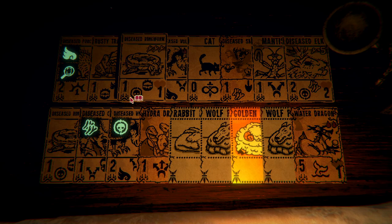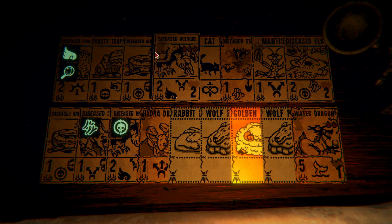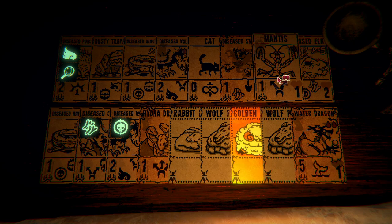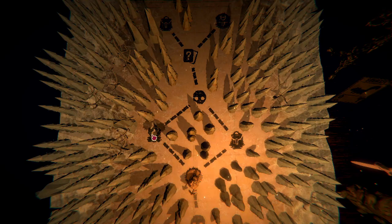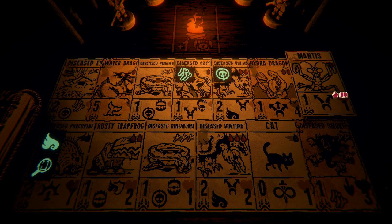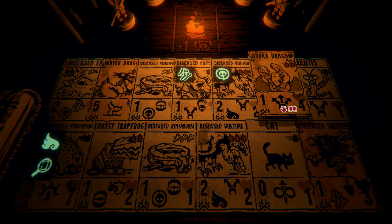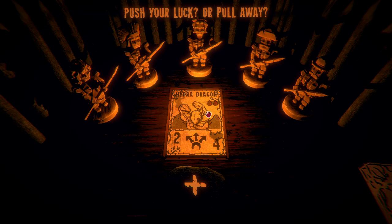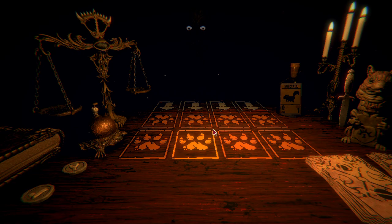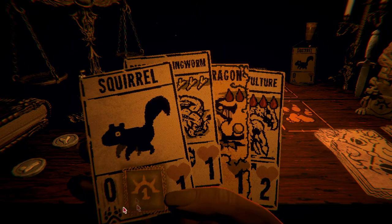I could flame the mantis and give it the immortal/bone sigil. These sigils are good on units with one life. Three bones - I could transfer the hydra dragon to the ringworm. Actually I want to transfer the diseased elk sigil onto the mantis - the mantis can die easily, give you three bones, you play it again, and the bone factory is always a good choice. So we go for a flame to power up the mantis at least once, making it a two-one.